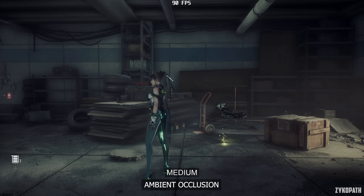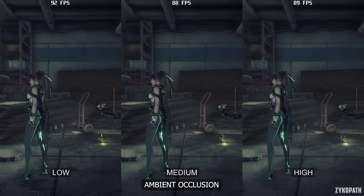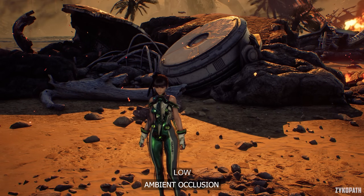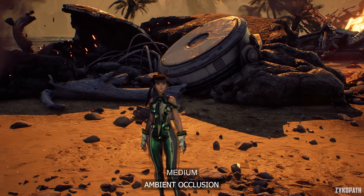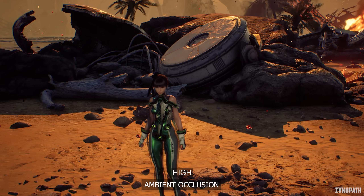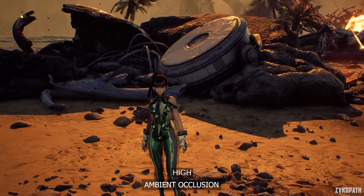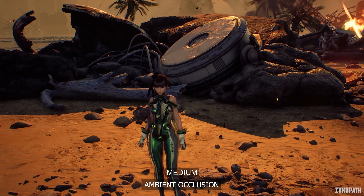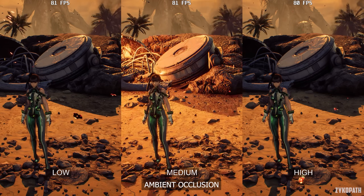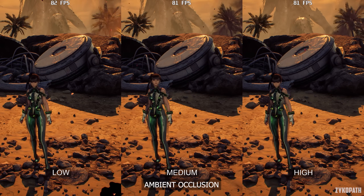The Ambient Occlusion setting gradually increases its accuracy and quality with each option. Avoid Low as it can make everything look a bit too harsh, while Medium and High make the surfaces look a bit more blended. Outdoor scenes are even more subtle and the changes aren't as noticeable as when indoors. Performance-wise, High can have a small but measurable impact depending on the scene. So keep it on Medium for the best balance.